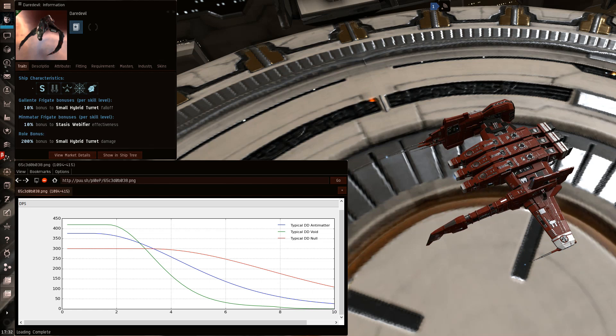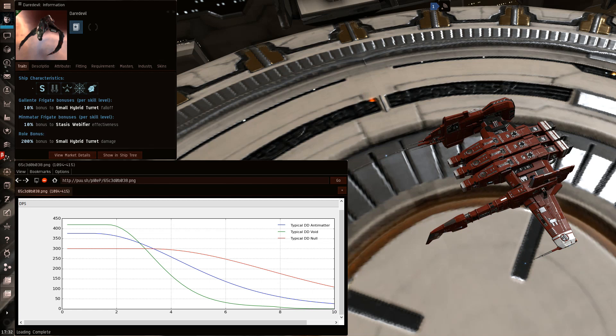The Daredevil is one of the most powerful brawling frigates. It has a web strength bonus and the highest damage output in the game. It also has a falloff bonus, so it has increased reach, making it harder to mitigate blaster DPS on top of the web.